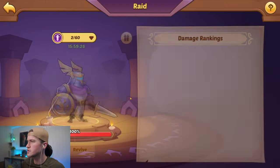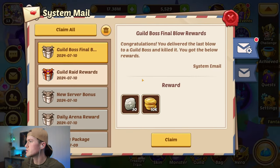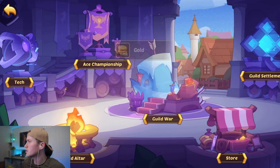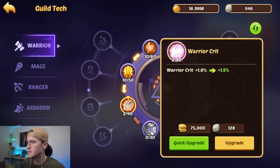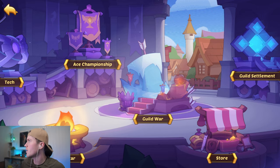Victory! That awards us some guild coins, and then if you go into your mailbox you will find even more guild coins. Go back into guild, then guild tech, and keep upgrading our way to level 10. And that's all we could use for now.